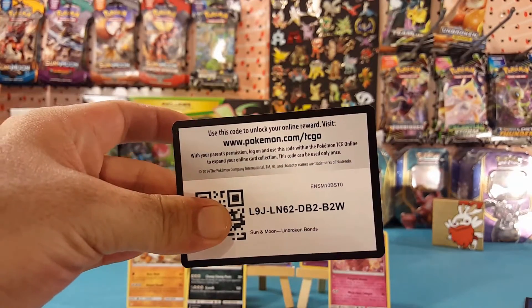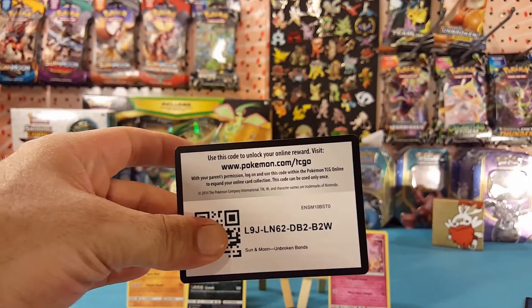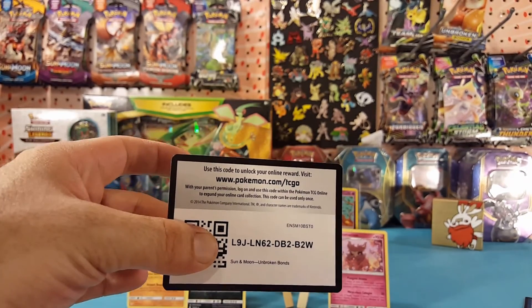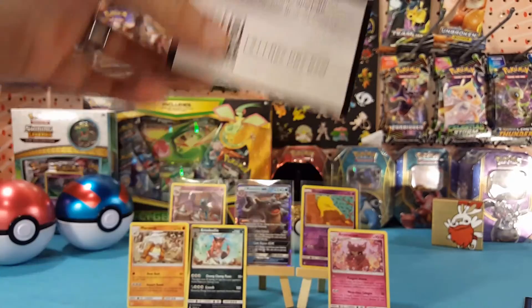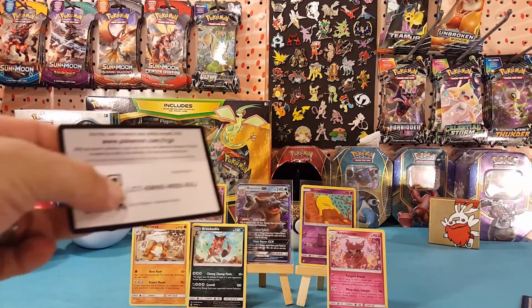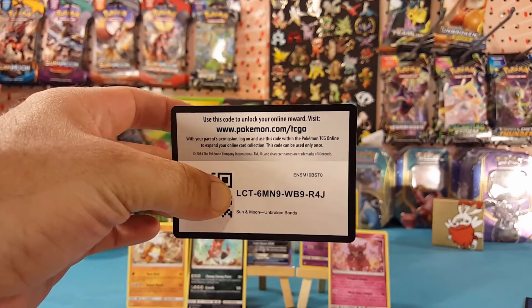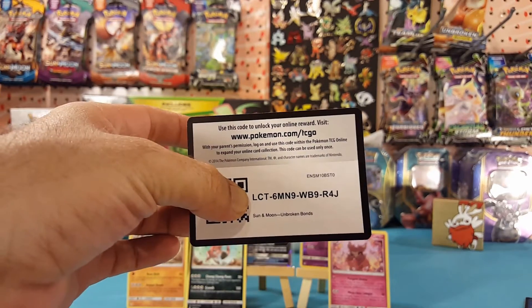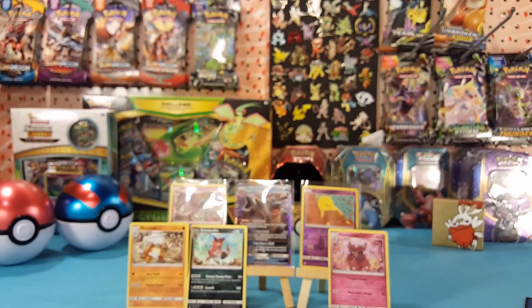There you go — there is an Unbroken Bonds code card for you guys. Let me know in the comments below what you pull with it, and let me know if you pulled that rainbow hyper rare — Reshiram and Charizard GX Tag Team. That would be awesome. Here's a second card for you, just to double up on your chances.